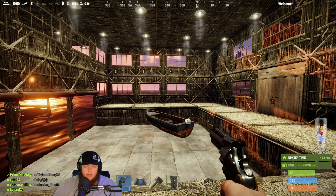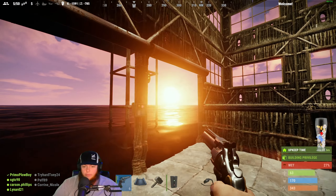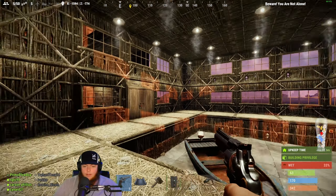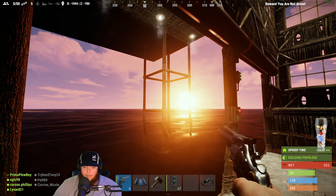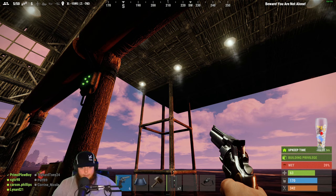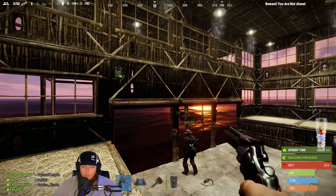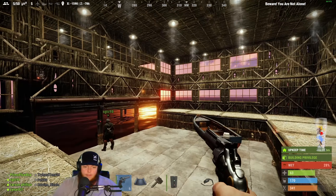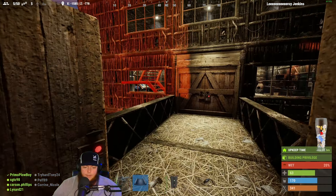Sergeant, when you get a chance after 50 seconds, come here and put your code in on all three of these doors so you have it. Okay, no problem. That sunset is beautiful out there, chat — we need to put a few more lights up out there. Wait, I think you have to wait, don't you? Maybe not. No. Sweet.